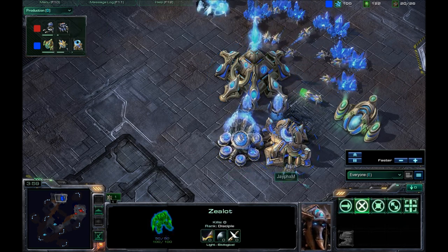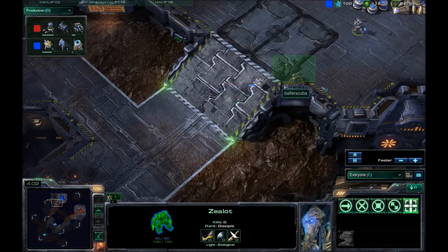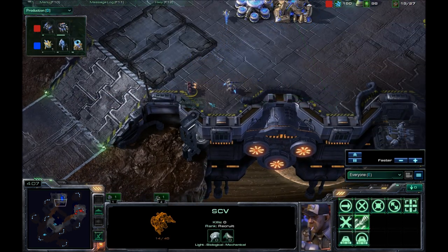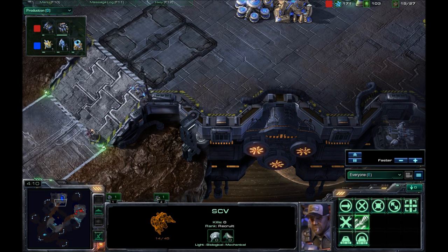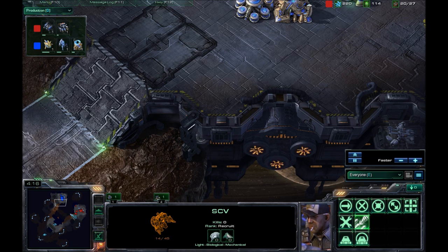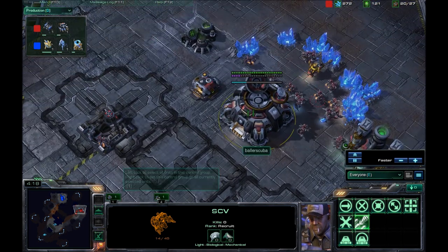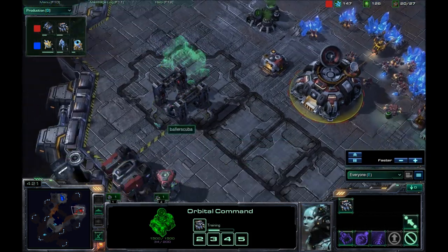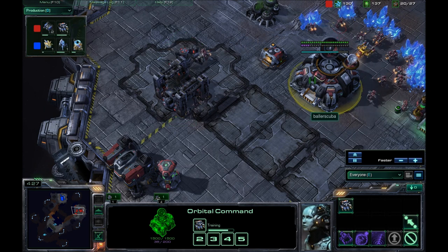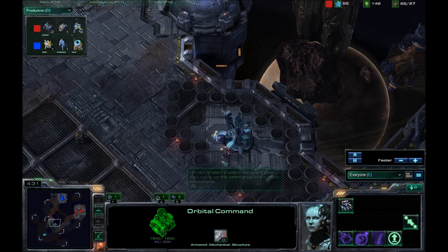We already see one zealot out on the field for him. I get my SCV out in time, so neither one of us has lost anything to this point. Looking at my base, I am finally getting three racks out, so this is going to be a pretty standard strategy for me in this game.